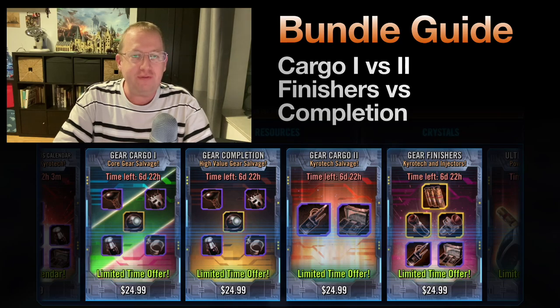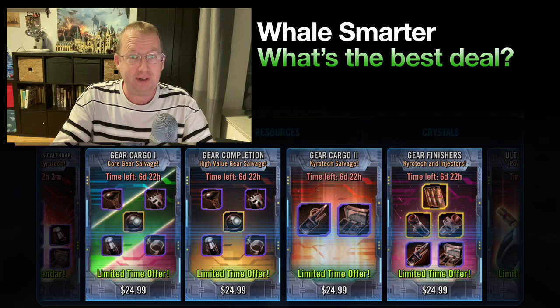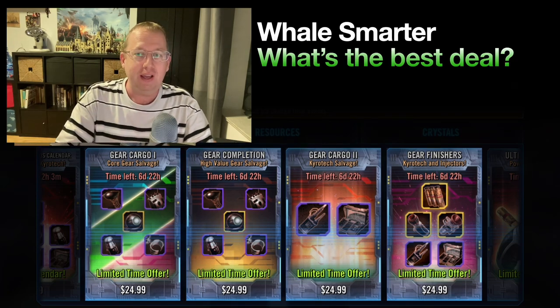Hey everybody, welcome back. I'm the Gerbil, and in today's video we are going to look at the Gear Cargo One, Two, Gear Completion, and Gear Finishing bundles in the store. They pop up from time to time, last for about a week, and they're all $25. It can be kind of challenging to figure out which one gives you the best bang for your buck, so I want to help everyone whale smarter — or if you are a light spender, get the most out of your money.